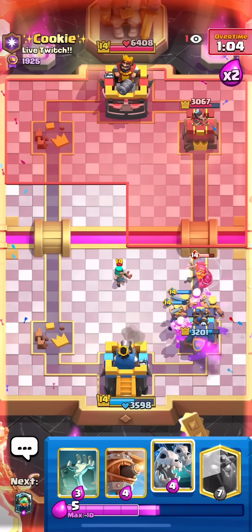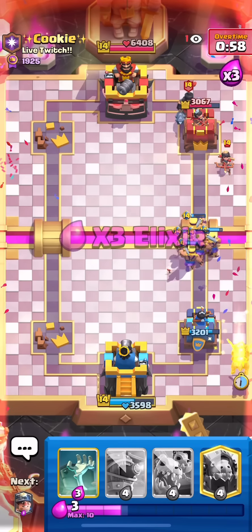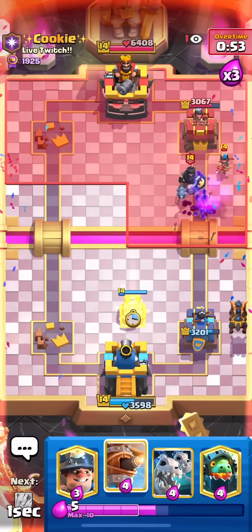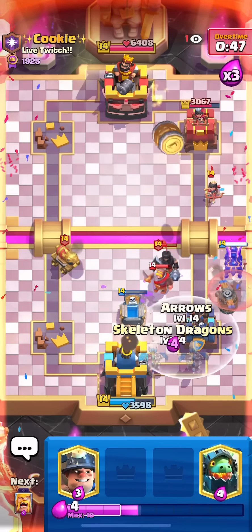Here we're just going to get a tremendous amount of barb value — they're going to kill the barrel and the knight and the rascal boy and distract that rascal. So I think that was pretty good. Triple elixir now. We're going to have to defend with troops like the skeleton dragons and the flying machine, and then counter push with it — that's the only way I can do this.